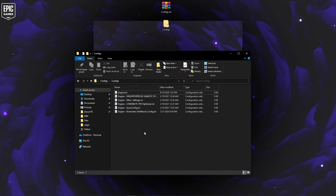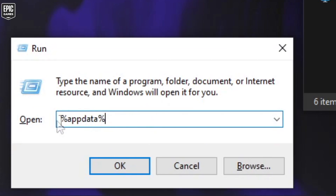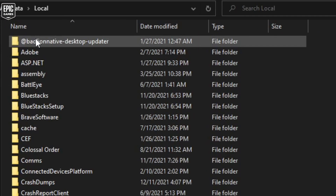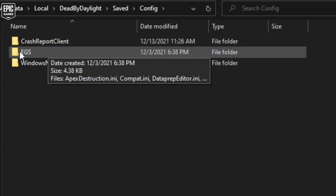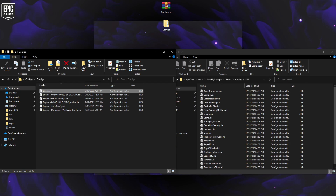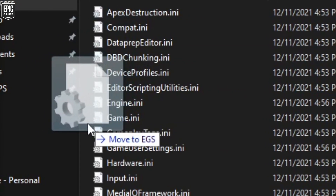Alright, so after you did that, we're gonna go to the second step. You want to go to your Windows search bar, type 'run', and go to %appdata% and press OK. It will open this folder — you want to go back to AppData, then Local, search for DeadByDaylight, then Saved, then Config. This is for Epic Games, so you want to go to the AGS folder. Then from this folder, go back to the configs one and drag the engine.ini that we just renamed into here.